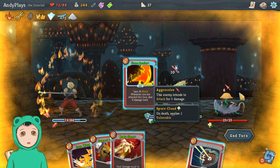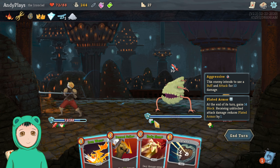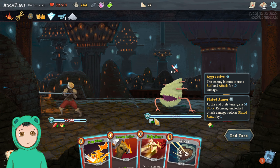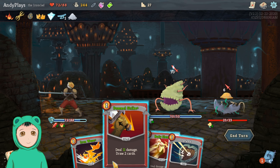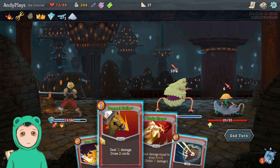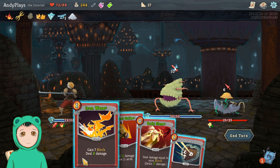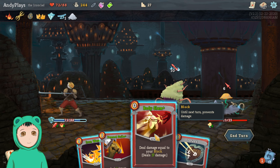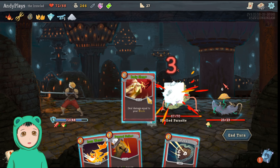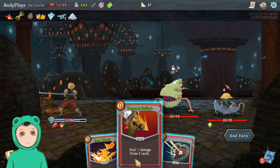Alright. Whenever I attack this turn, deal damage back — I think I need to use this because there's 16 damage total. Is there a way for me to get rid of 14 damage this turn? Yes. So I know if I do this first I'll get a bigger Body Slam, but with Body Slam I can get rid of the shield now.